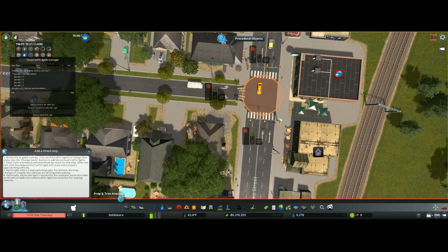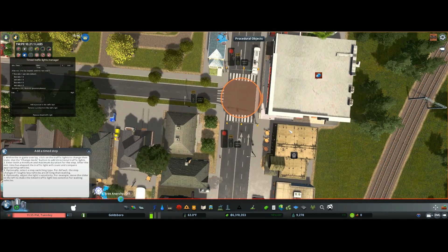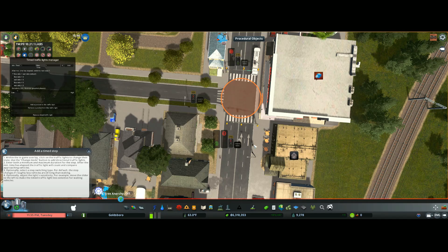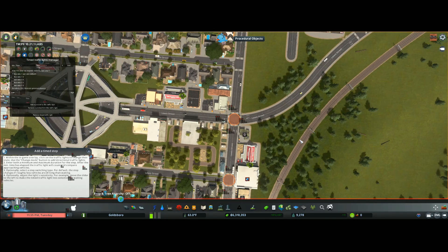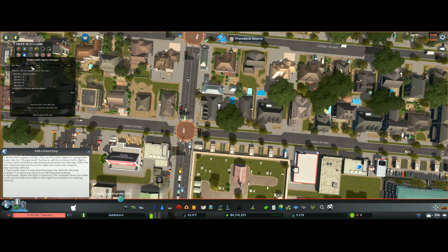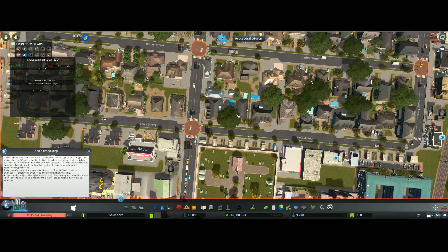Now we are going to come down to our first intersection here. This is all going to stay red. Here you can turn, and we are going to turn this one green. And this intersection — we can turn it all four ways, so this is going to be green and this is going to be green. That is all our intersections on the first phase. Now we'll go over here to time — I am going to set this to 10 minutes (that is game time minutes, not real time) to 15. Then we will click add, so all the lights will be the same.